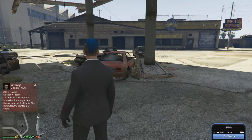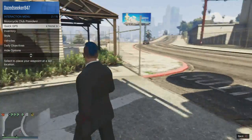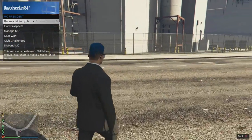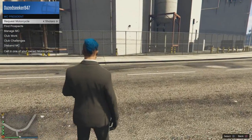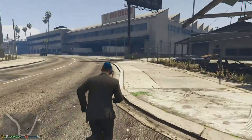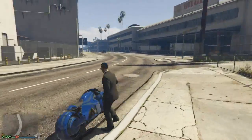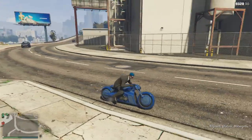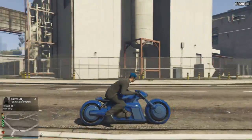Since I am already an MC, I can just call it from the request motorcycle option. So it should be the Shotaro. There you go — it just instantly spawns without waiting. So this is the Shotaro, the Nagasaki Shotaro.